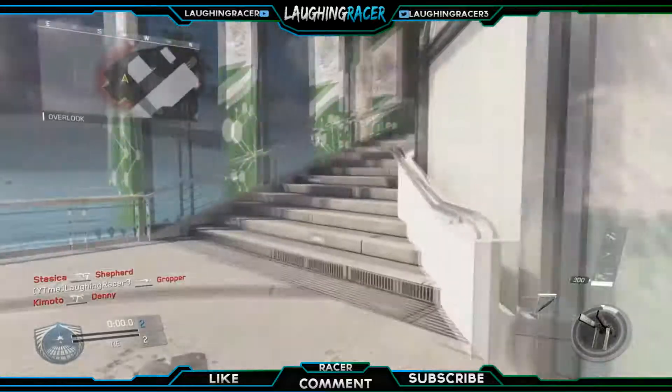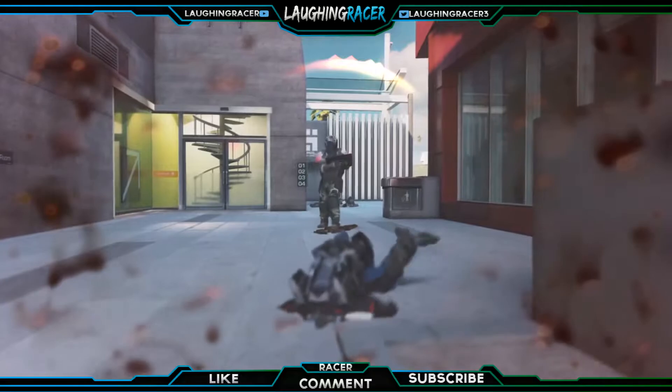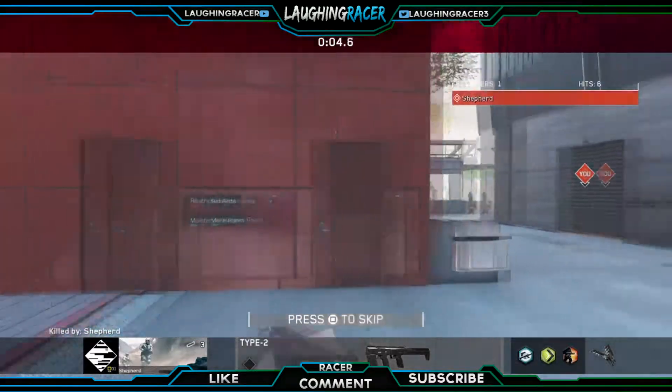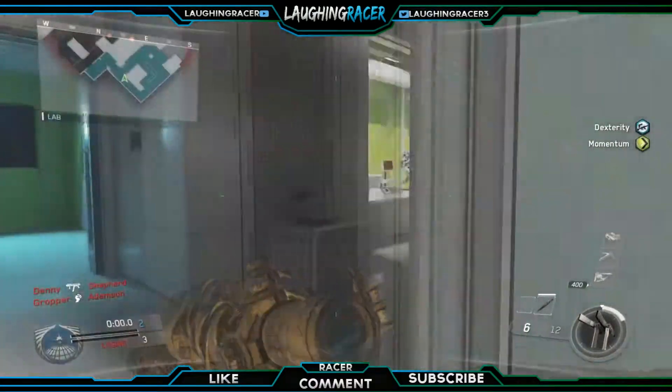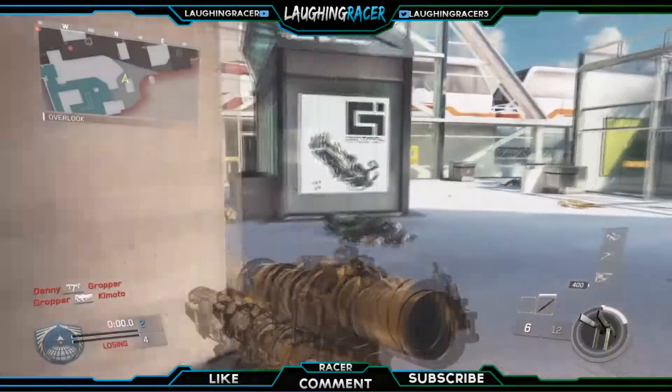And then you have the other stairs if you didn't remember, and if you keep going in here, this is the hallway on the map. If you haven't played Ghosts, go ahead and play Ghosts — search Strike Zone, and the map has a hot dog on the picture.